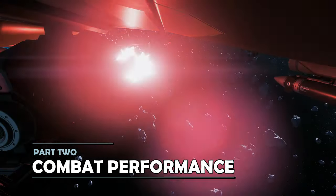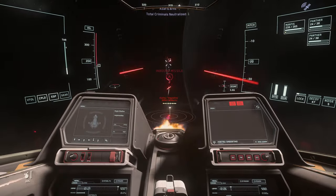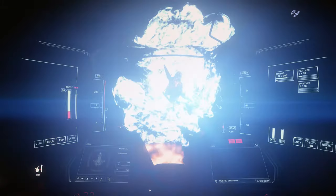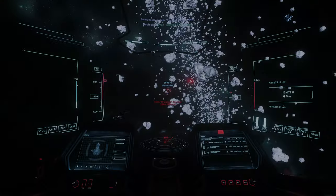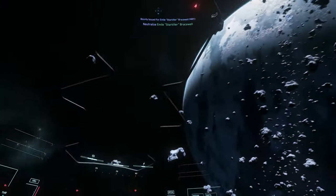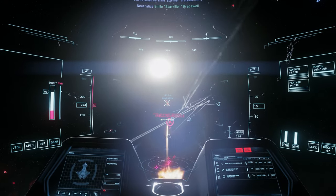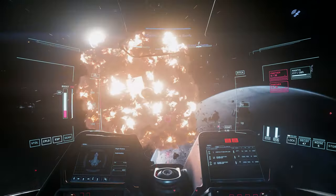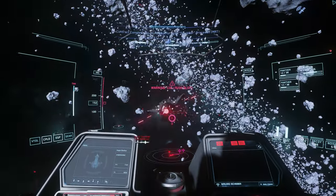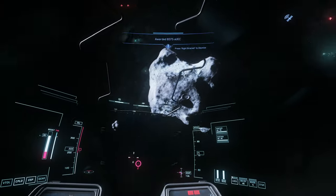The Gladius comes armed with three fixed size 3 weapons. By default that's a Mantis ballistic gatling on the nose and two Panther repeaters below the wings. It's also armed with four size 3 missile launchers, which in the default configuration give two size 3 and four size 2 missiles. All of that is fairly similar to other light fighters and more than enough firepower to deal with most fighter-sized targets. Defensively, the Gladius carries two size 1 shield generators, which compares favourably to the Arrow or some of the other very small fighters that perhaps only carry a single generator. Put all of that together and unsurprisingly you've got a fairly quick, fairly powerful, well-balanced fighter.